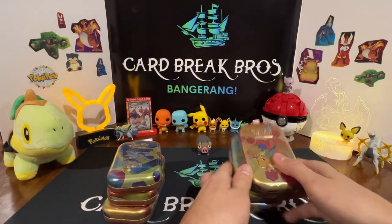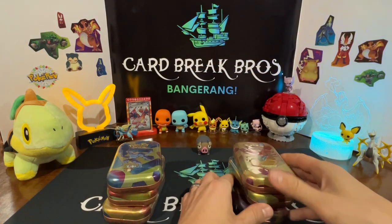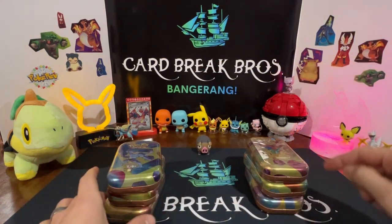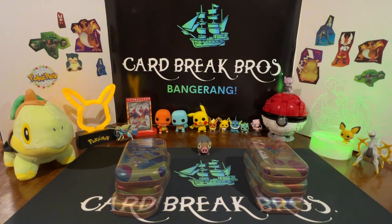Machamp, Kadabra, and Gengar are on one team, and we got Dragonite, Arcanine, and Electabuzz on the other team. We know the chunk likes 151, so we're gonna go ahead and get this video started. Let's see how we do!